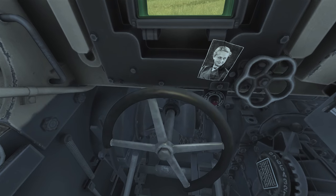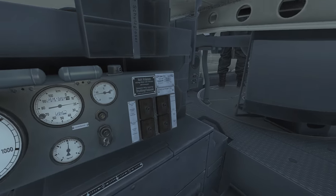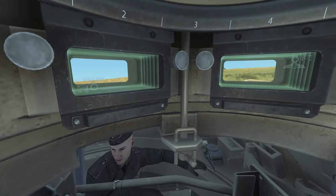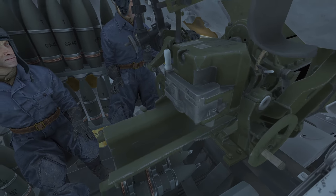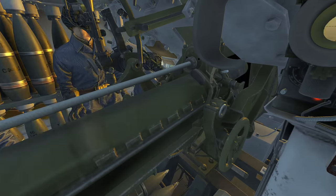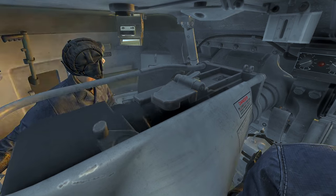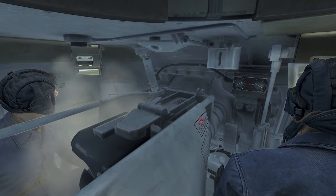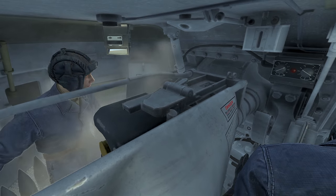The level of detail transfers to the interior of the tanks as well. Every position is fully modeled, all the gauges work, and there are animations for all positions. You can see the hand cranks turn as you traverse the turret, shells loaded into the breech and ejected, and the cannon recoil when fired.